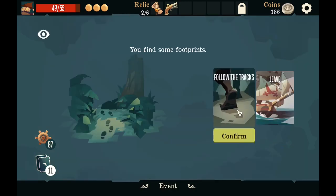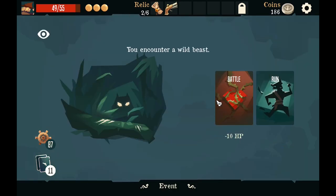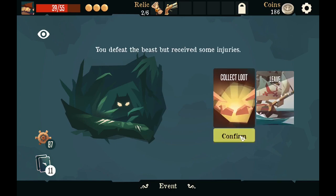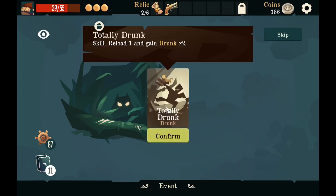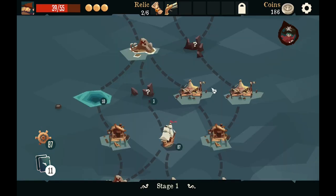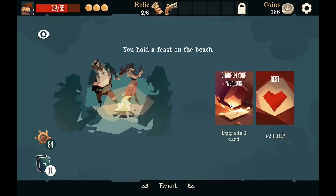Event. For the prince — let's follow. Wild beast — let's fight it. Totally drunk: reload one and gain true drunk. Attacks have a 50% chance to miss and do a critical. No thanks, I don't want any of that.